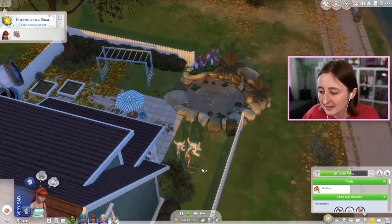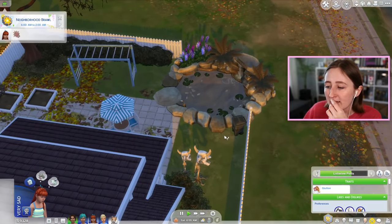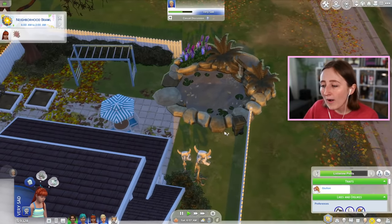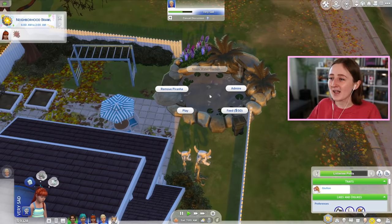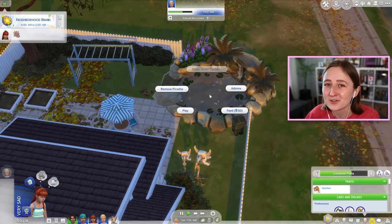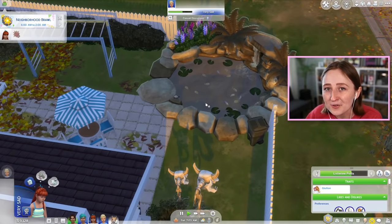And I was like, 'look, watch this besties - I'll place the pond down, I'll have her jump in, and then she won't die.' Kind of just joking around, thinking I'd show you how it doesn't work. Well, first try, she jumped in one time - instantly dead. I killed the first heir, the founder of my legacy, in a pond full of piranhas.